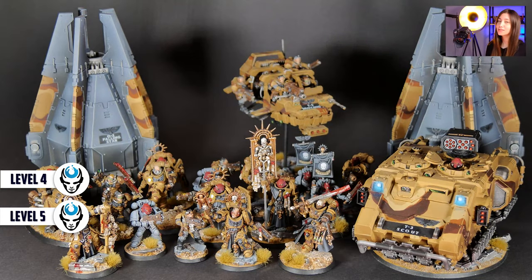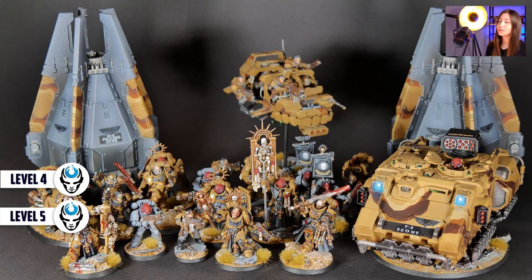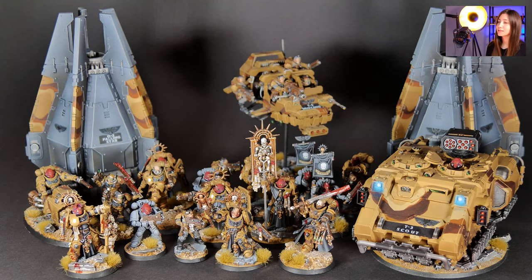In this project we have 50 minis and I've brought a couple of them here so that we can see them. These are our Space Marines — two minis in this project are painted at level 5 and all the rest of the project is painted at level 4.